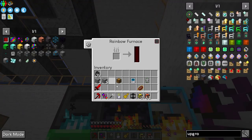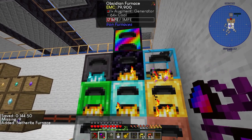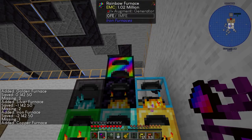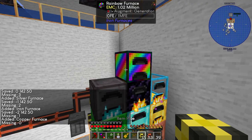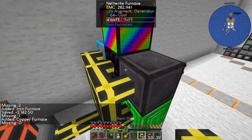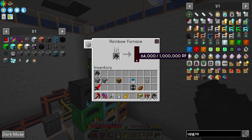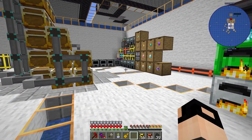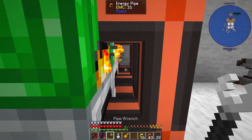Shift right-click everything - all the furnaces. Shift right-click... is that thing now generating all on its own? It just needs fuel as well. Oh my god, that's actually pretty good! Let's connect that.